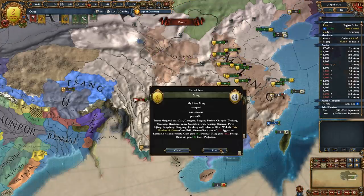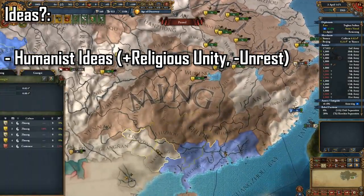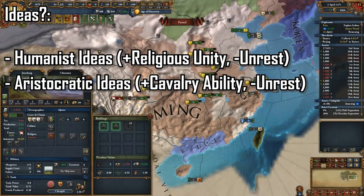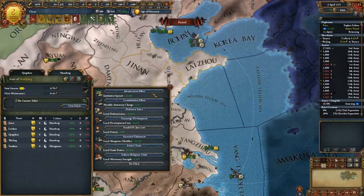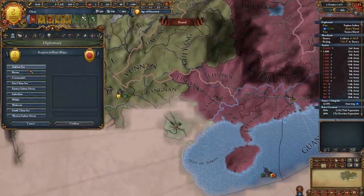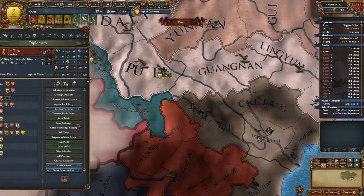At this point you should be the number one great power, so what should you do in the future? I would advise taking humanist ideas first, just because it really does help deal with rebellions. As a horde you're going to be dealing with a lot of rebellions — hundreds of thousands of rebels. In my world conquest run as Oirat I had a dedicated army just for killing rebels and found that wasn't enough. You also might want to take aristocratic ideas as it's well-rounded, with some national unrest modifier as well as cavalry combat ability which meshes nicely with horde ideas. You probably also have the economy to support a full cavalry army at this point. If ever you get low on funds, just take money from Ming. Trade will be your friend, and adding any provinces to a trade company that aren't worth statifying is quite a good idea. One crucial thing is to not take the mandate of heaven from Ming — you're going to want to destroy the mandate by full annexing Ming, which will allow you to form Yuan, which have just upgraded Oiret ideas once you are an empire.